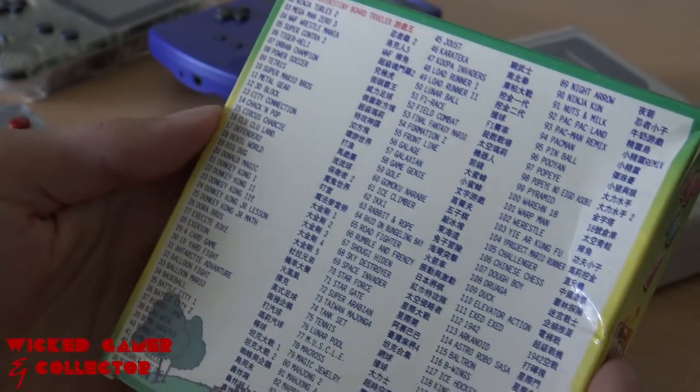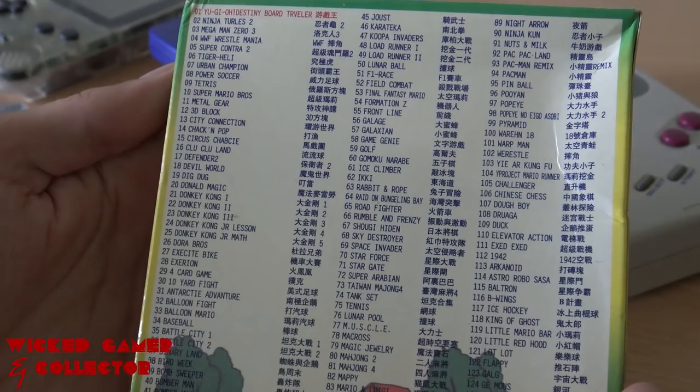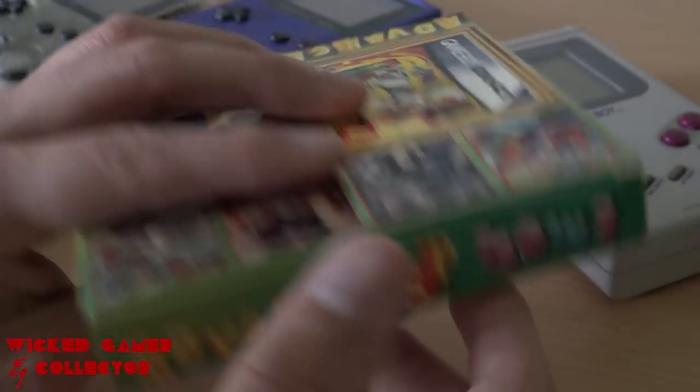Let's take a close look at the back and see if we can read it on camera. It has Yu-Gi-Oh, Ninja Turtles 2, Mega Man. It seems to have some really nice games — it even has a lot of Donkey Kong games. So let's do a little bit of an unboxing.